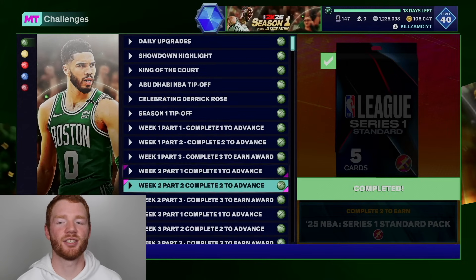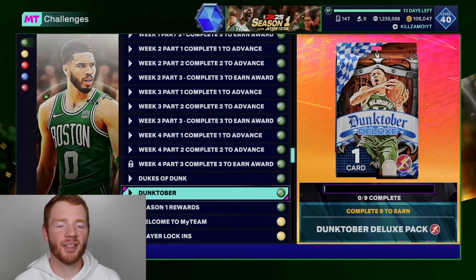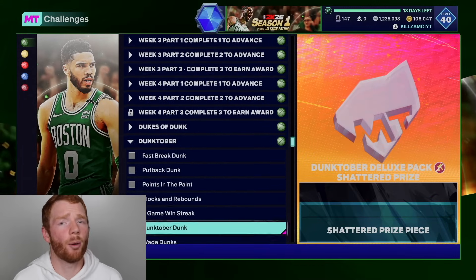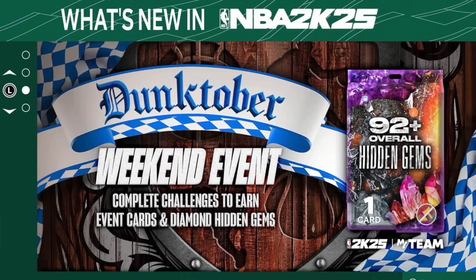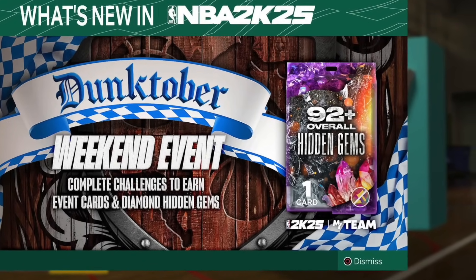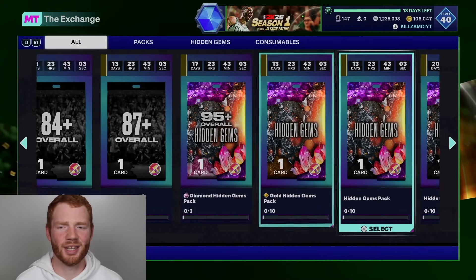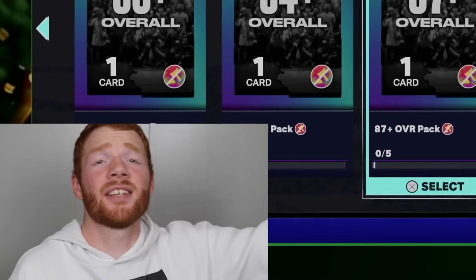If you come down in the challenges right here, it's not up just yet, which is a little bit confusing, as we do have these Dunktober challenges. But there's a screenshot showing that this weekend you are actually able to try and obtain a 92-plus hidden gems player. I'm sure by the time you guys are watching this video we'll know the challenges and how to do it — I think it has something to do with the exchange. Basically there's a big event going on this week, so hopefully that event's going to be a W, and you guys know we've got a video coming on that tomorrow.